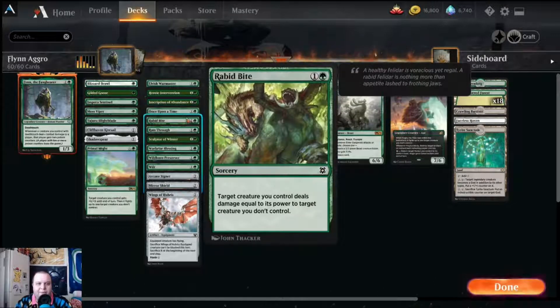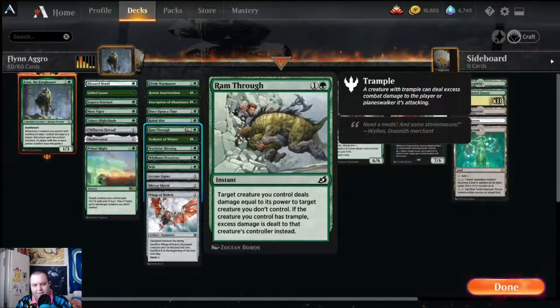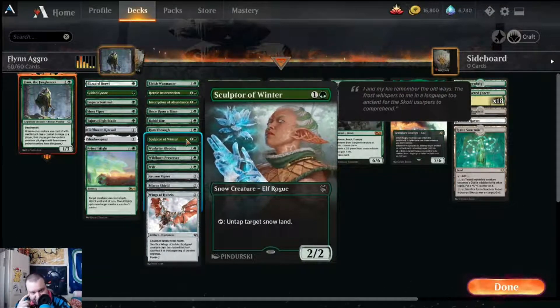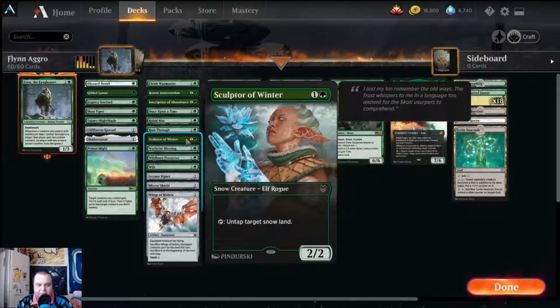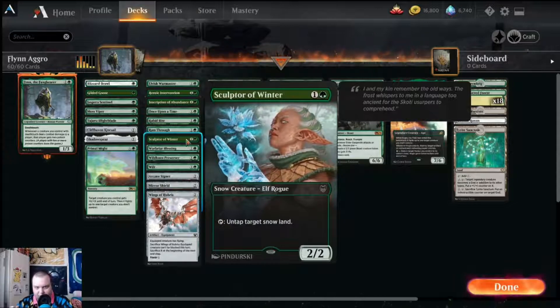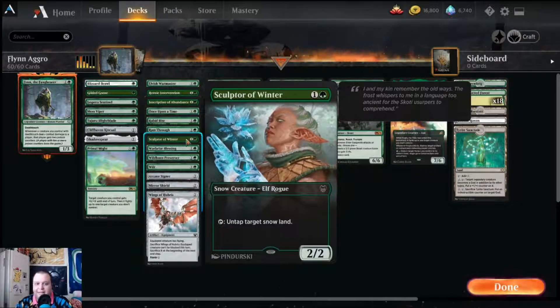Rabid Bite and Ram Through are both deal-damage effects. Rabid Bite deals damage equal to your creature's power to a creature you don't control — there's no fight back, it's a one-sided fight. Ram Through is the same, but if you have trample, any excess damage makes its way through to the opponent.